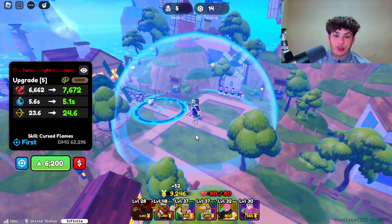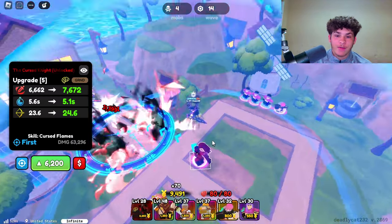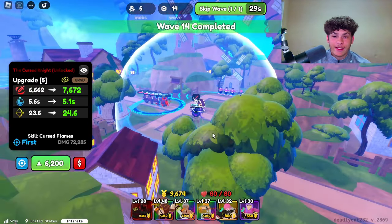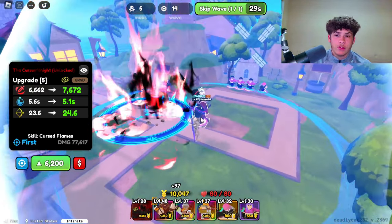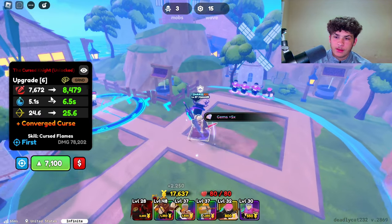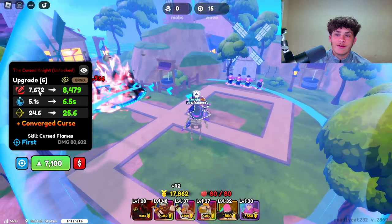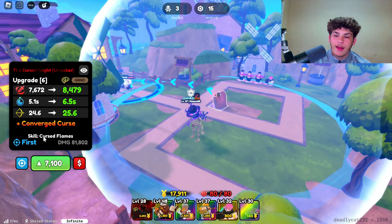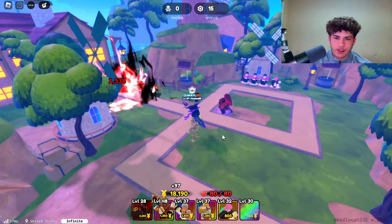Just keep in mind, Igris is way stronger — it's just because I have him at a low level and I don't have good stats or a good trait on him. My friend has him and he does base damage like 20k — he has Almighty on him, it's crazy. Let's go ahead and upgrade again — 7,672 damage, 5.1 second cooldown, and 24.6 range. Now he has a skill called Cursed Flames. Let's see what this does.